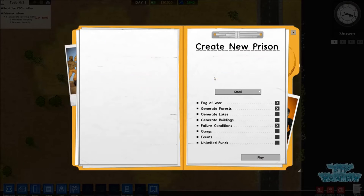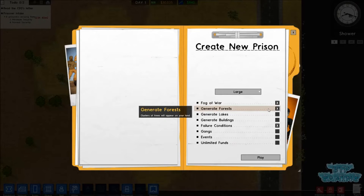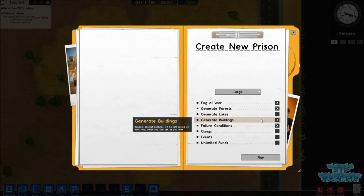So we'll get into it and we'll go in and create a new prison. A plot of land - we'll go with large, because small is too small, and on medium you're in outer space too quick, so large we can deal with. It's better having too much land than not enough. Fog of War we'll turn on, because if you don't have a guard or a CCTV camera in an area, then you don't know what the prisoner's up to, which can be quite fun. Generate Forests we'll leave on - it basically puts forests on the land so it's more of a natural look, but you have to destroy the forests to build a prison. Generate Lake we'll leave off for now - it might be something we put into a later playthrough, but it's in experimental stages and could break a save. Generate Buildings basically puts empty buildings on the land that you can knock down or use for your own purposes.